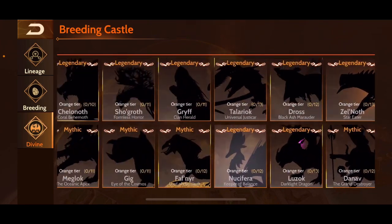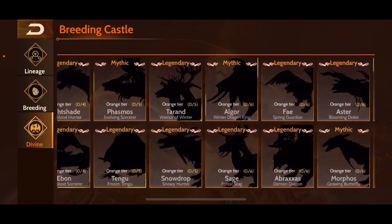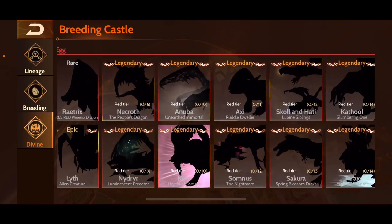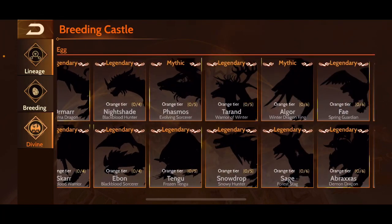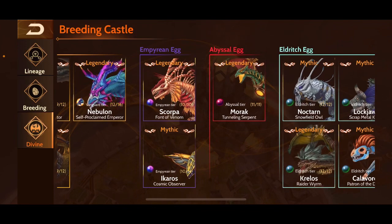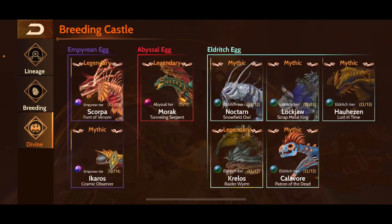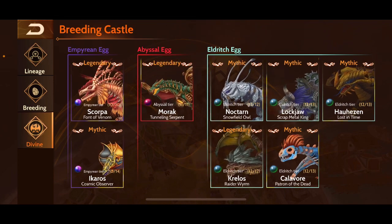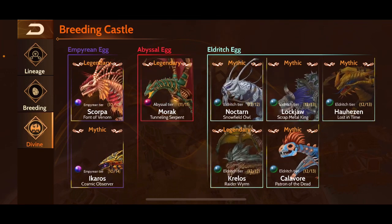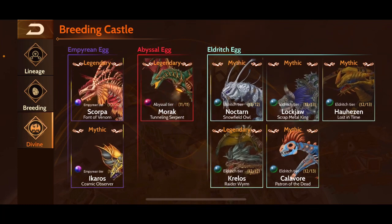Here are all the dragons I do not currently own — there are a ton. Some I would love to have owned but you just can't have them all, and a lot were prior to my time. Anyway, that's pretty much it for my account tour. I'm excited to get Icaros maxed out and Nebulon leveled up, but I need more shards for Nebulon. My all-time favorite dragon was Morak, and maybe next to that the most valuable in my roster is Krelos because of the speed boost. Let me know your all-time favorite dragon and your current top dragon — I hope you enjoyed this video!